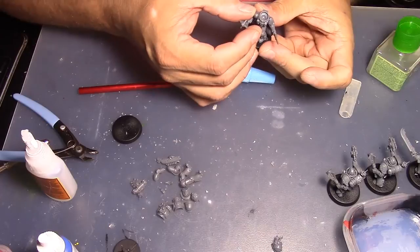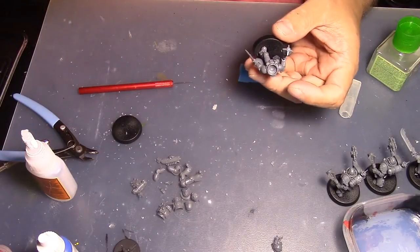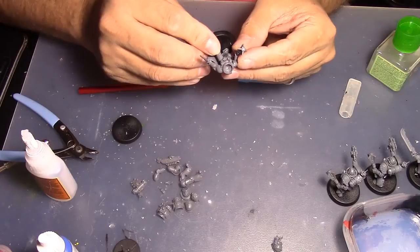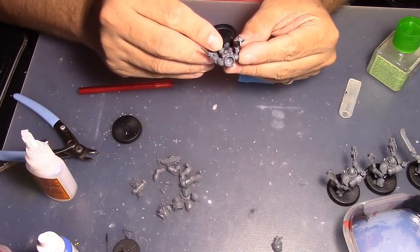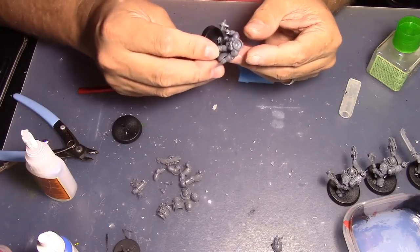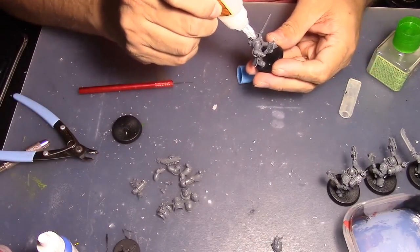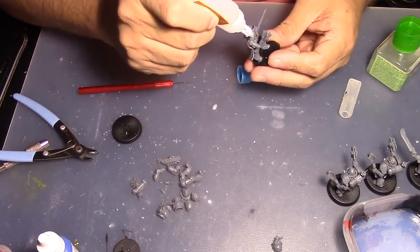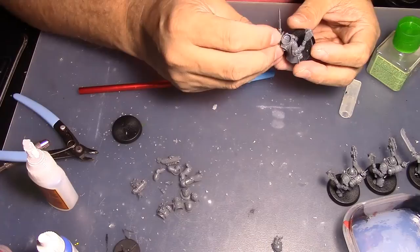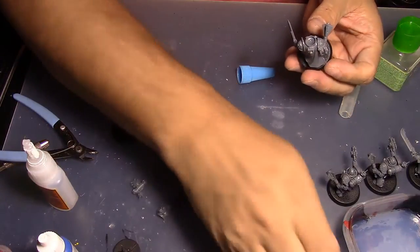The Killer Instinct in kill team makes him pretty formidable — wounding on the two-plus. It says against non-vehicle models in close combat, so if I have to go against a vehicle the extra strength on the maul might actually let me damage it. The small vehicles that can be brought in kill team rules are in a range where I could probably put the hurt on them with the maul.